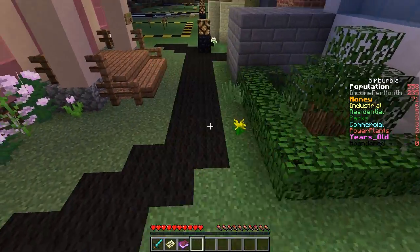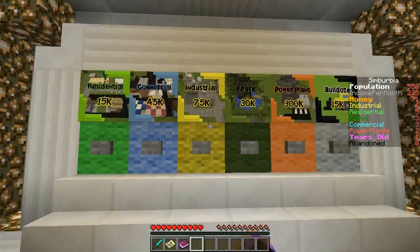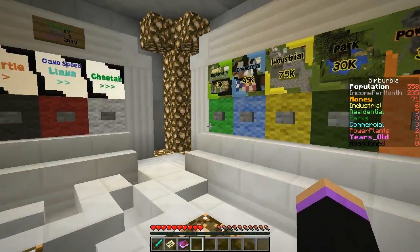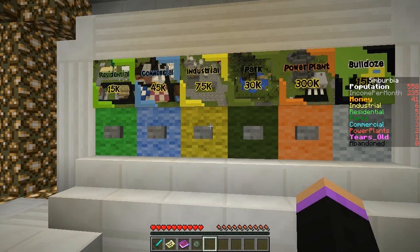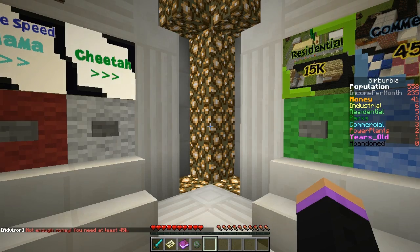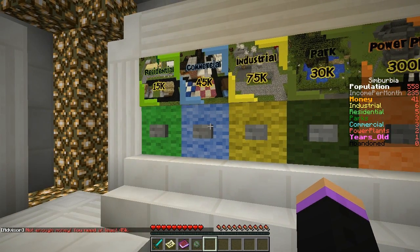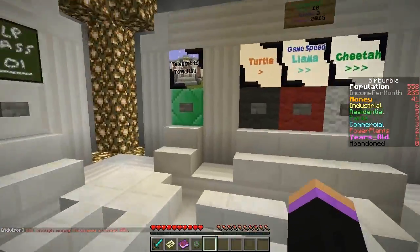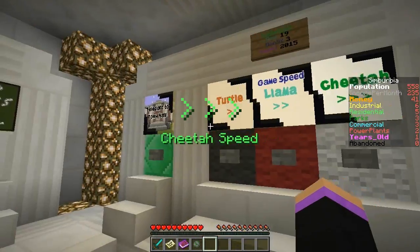Power plant there, even though I'm going to have to push the power plant up to it. The maker of the map - Jiga, I cannot say his name so I'm not going to try because I don't fully remember it either. I don't know why I teleported here to do that. Commercial - whoa, where's my money? How much does a park cost? 30? Oh, all right, so I'm close, I just don't have enough. Let's put our speed on cheetah until the new month.